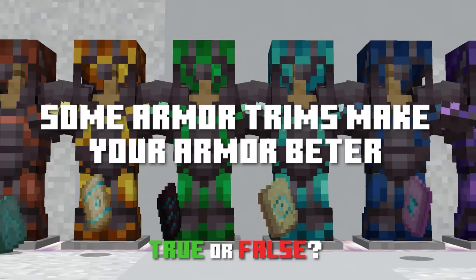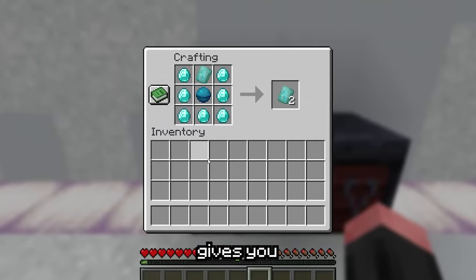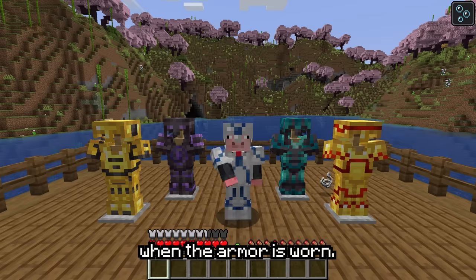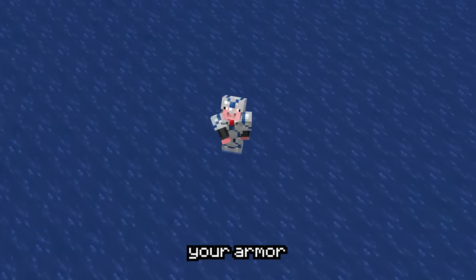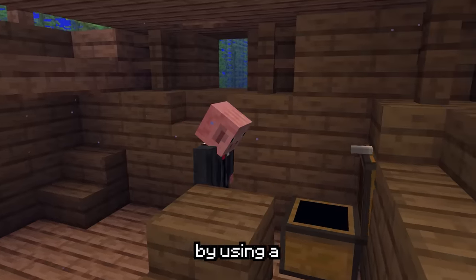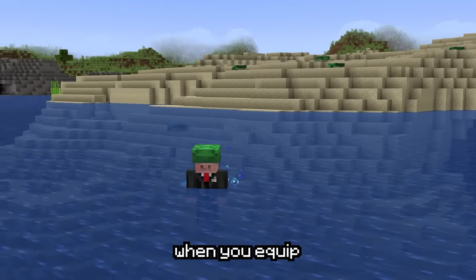Some armor trims actually make your armor better. Which and how? Adding a heart of the sea to your tide armor trim gives you a water breathing buff when the armor is worn. This is the only armor trim that actually improves your armor and it can sit on top of any enchantments you might already have. You can find the heart of the sea by using a treasure map to hunt down buried treasure. The effect is the exact same one you get when you equip a turtle shell.